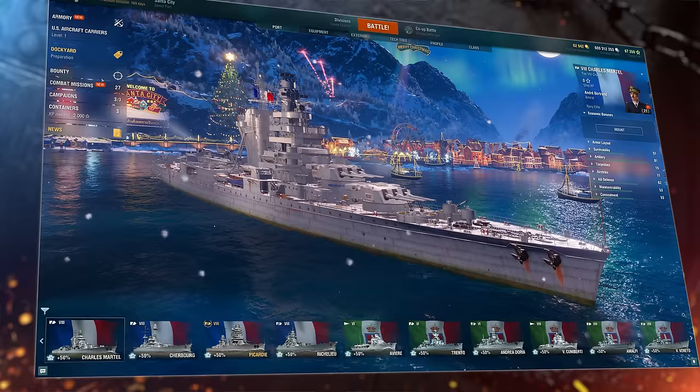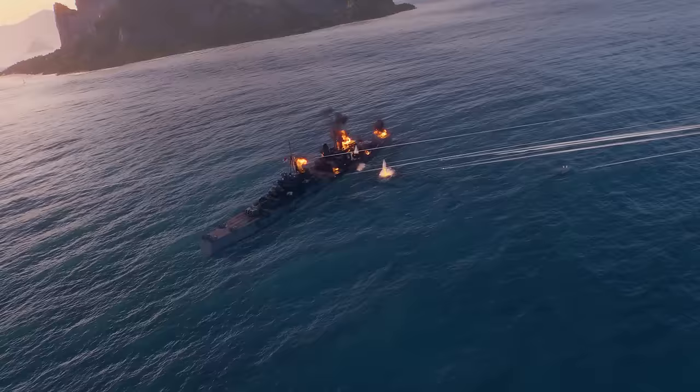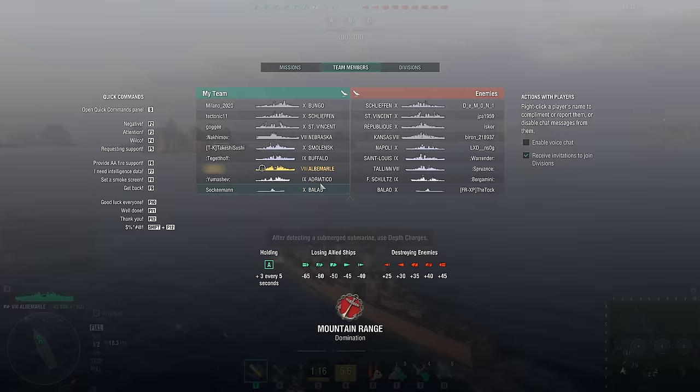Get ready to rumble as we introduce the fan-favorite Bounty Event with a unique twist on the rules. The Bounty Event is available in random battles, and like in previous iterations, players will be able to apply for the status of a Bounty. Once selected for the Bounty role, you'll be required to play a cruiser, battleship, or destroyer at tiers 6 to 10 to fulfill the missions. This time, if you feel like you can't stand the heat, you can cancel your Bounty role whenever you want. We've also improved the marker of allied Bounty ships to help you avoid confusion in the chaos of battle.